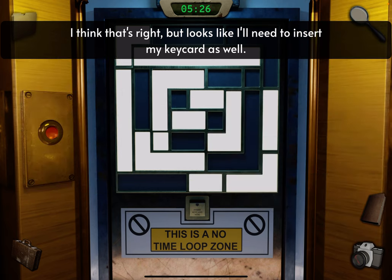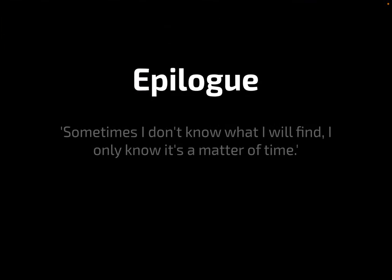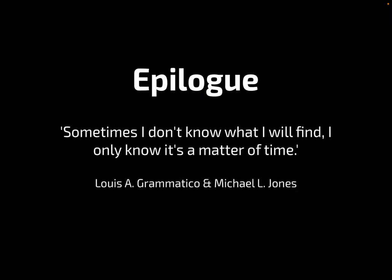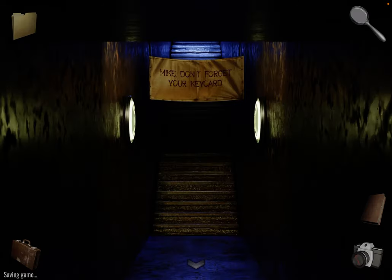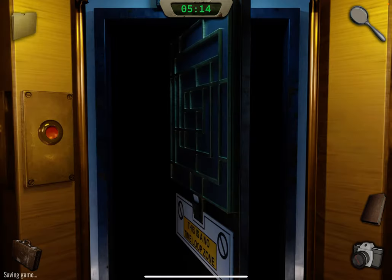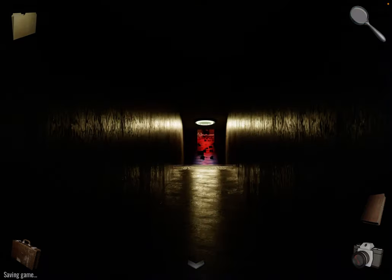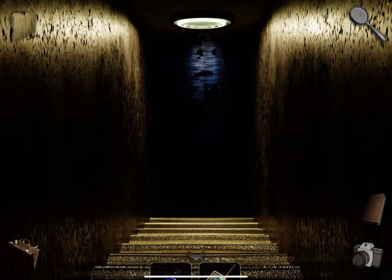Close these and insert the key card and go through. Notice it says 'Mike, don't forget your key card' — go back and grab it. Now we have a key card. As you can see the time loop is not effective here — there's no countdown. Keep going, and remember we have the key card now.